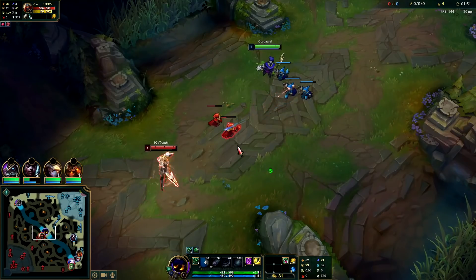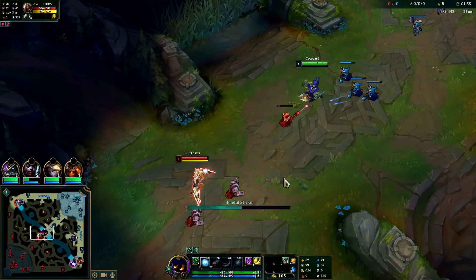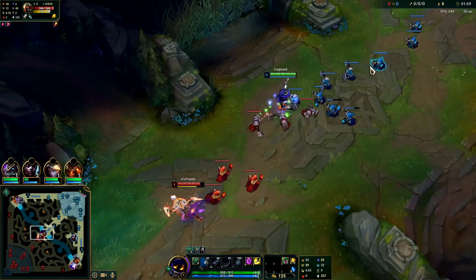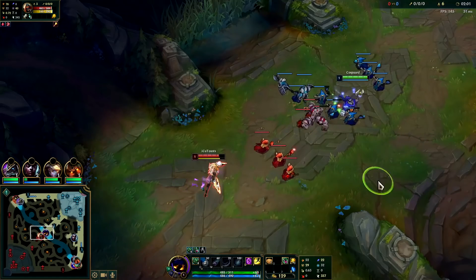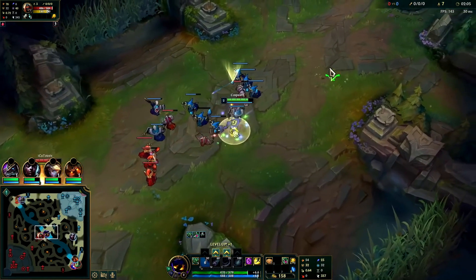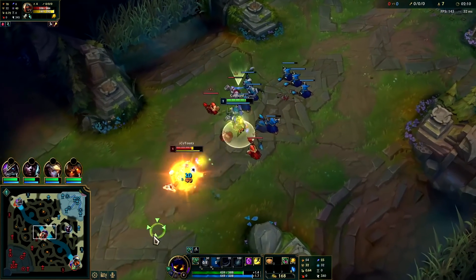You don't want to miss any minions — this is one of the best scaling champions in the game. If you're missing farm you're not going to scale the way you want to. We turn on a corruption potion since we're taking minion aggro and we're also trading off autos for the extra damage. Hit him with another Grasp — let's go. I'm gonna walk him down now.